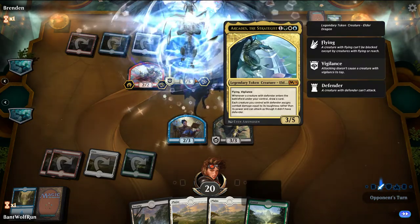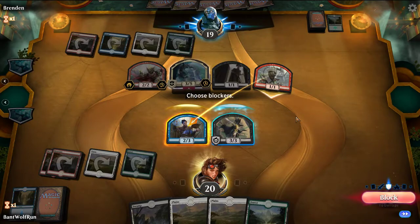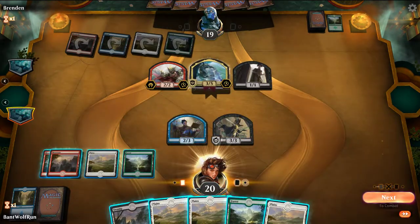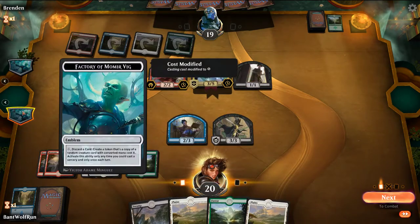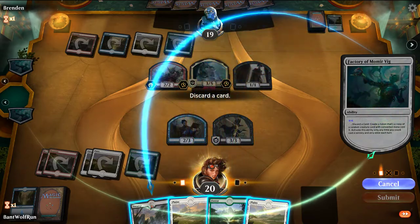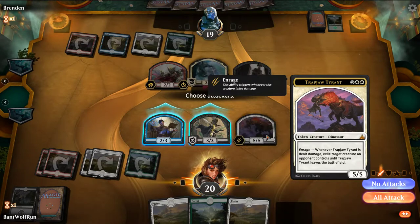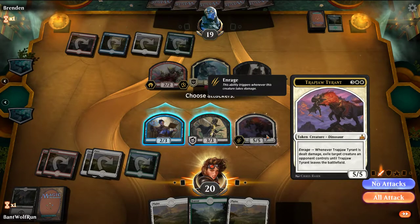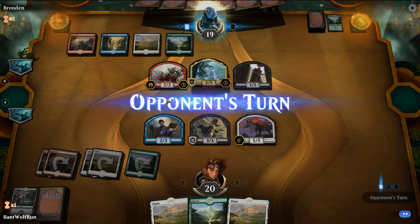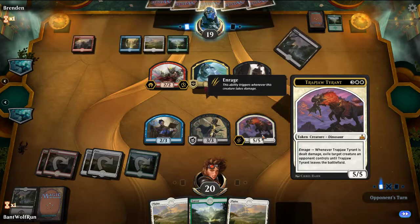Are you kidding me - Arcades? This is where this gets nuts. The opponent hits Arcades and we hit this 3/3 deathtoucher which does literally nothing in the face of Arcades. So no attacks here - they have to attack so we can exile their Arcades with Trapjaw, which is actually pretty funny.